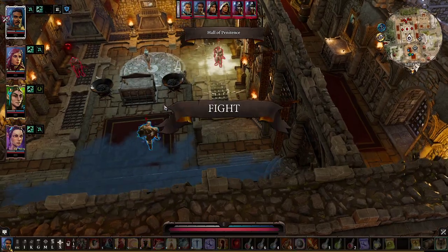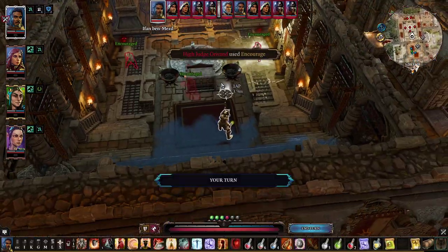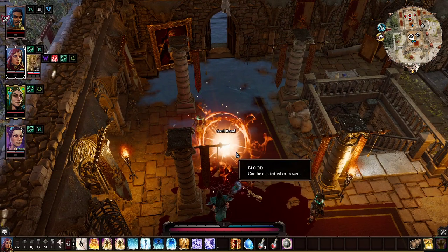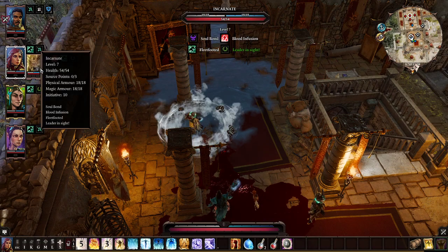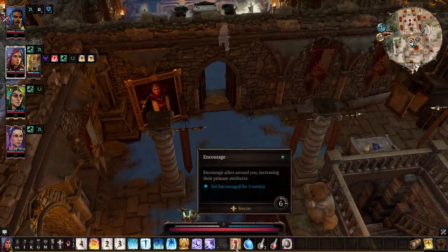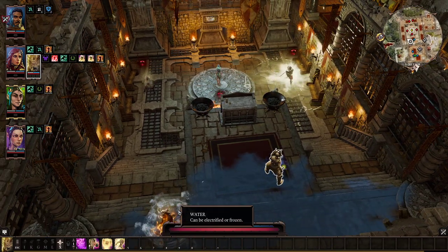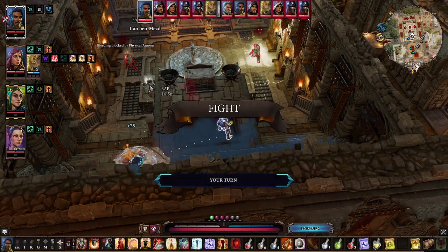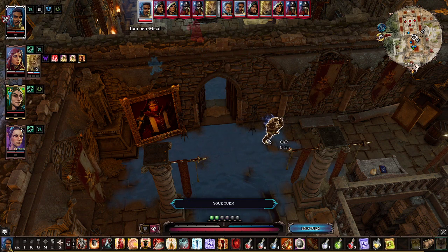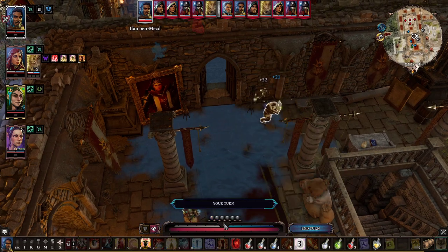Ethan is buffed up and you can see we're looking at 1, 2, 3, 4, 5, 6, 7 enemies — all of them massively buffed up. Let's send in an Incarnate. Ethan simply takes a nice little leap behind here and let's prepare for them. Armor up.